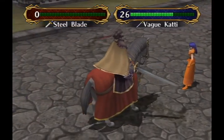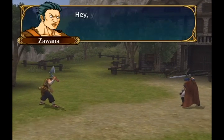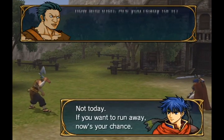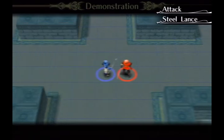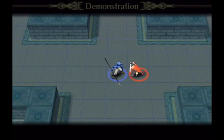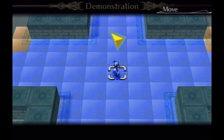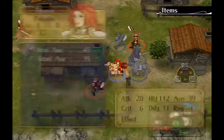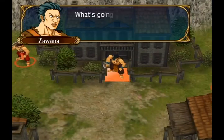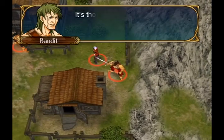Fire Emblem Path of Radiance retains most of what the previous Game Boy Advance Fire Emblems had. The weapon triangle system works as a rock-paper-scissors mechanic and is well-balanced. Classes are mostly the same, each unique with their own pros and cons. You can promote characters either by using a promotion item at level 10 or by reaching level 21 in this game, which is a new feature. In older Fire Emblem games, you couldn't promote without a promotion item, so reaching level 20 meant you were stuck until you found one. This makes classing up less of a hassle in Path of Radiance.